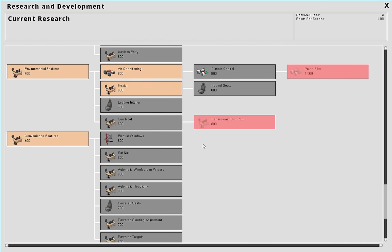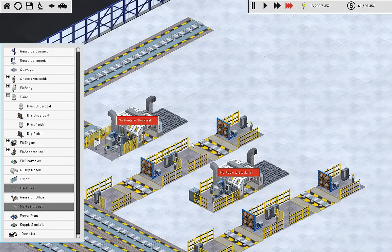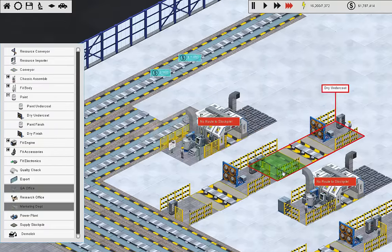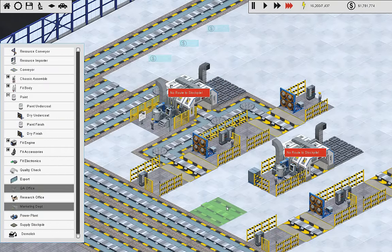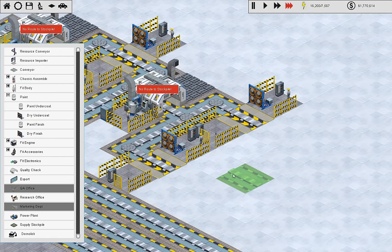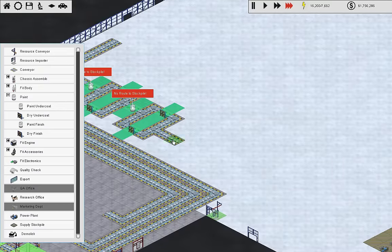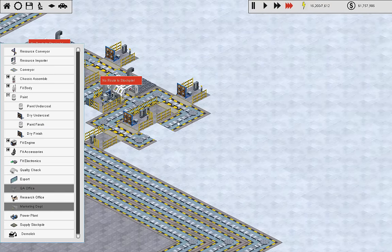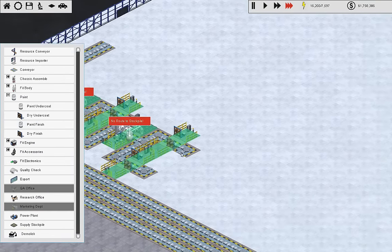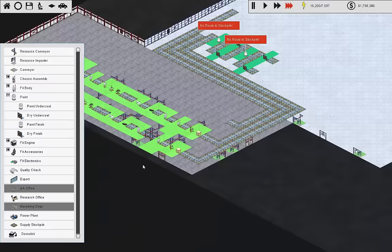Air conditioning and heater units are actually really expensive and you can't manufacture them yourself, unfortunately. Electric windows - definitely, I love my power windows. The conveyors go: this one goes this way, this one goes this way, this one comes in, this one comes in, some goes out. I want to leave space for engines open to discussion since I'm not sure how much room engines are going to take, but it's going to be pretty heavy.